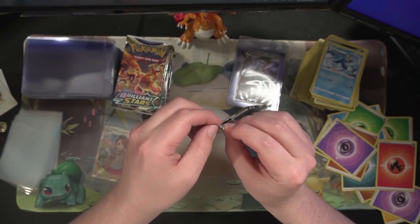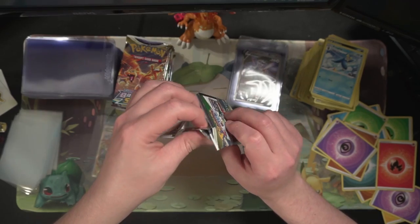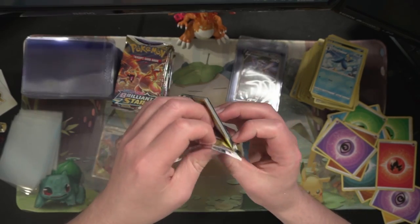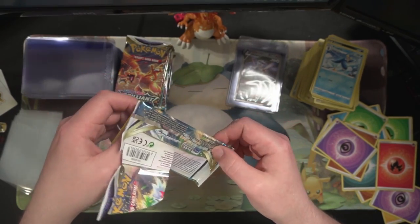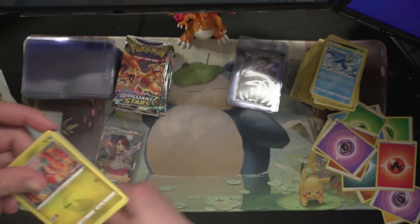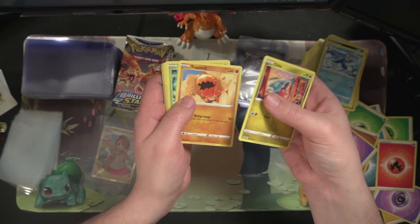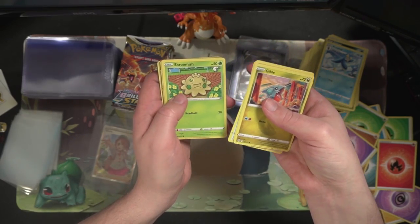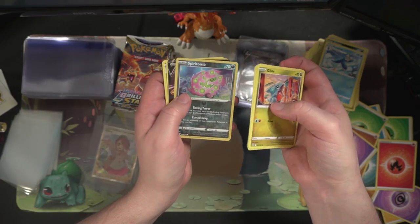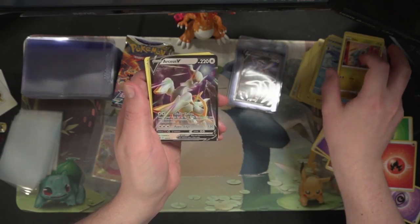Got a new mic arm — the mic was slowly falling into my arm, which was interesting. Apparently have to adjust that some more. Let's see what else we got: Egg, Starly, Shroomish, Spirit — and an RCSV! All right, the box is pretty decent.